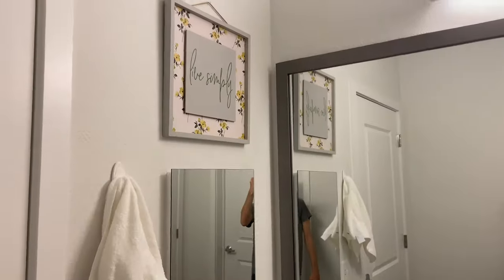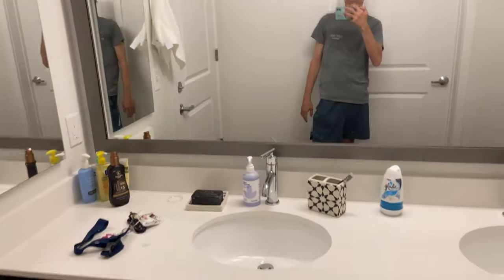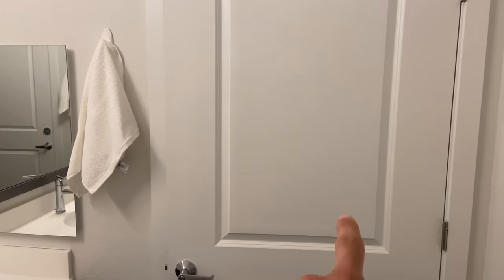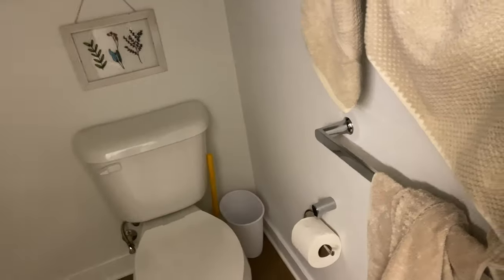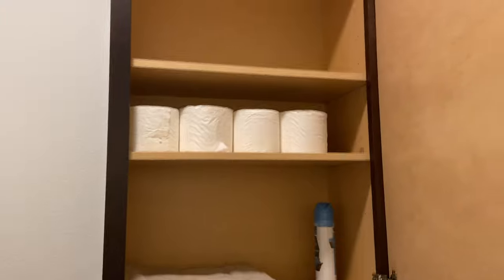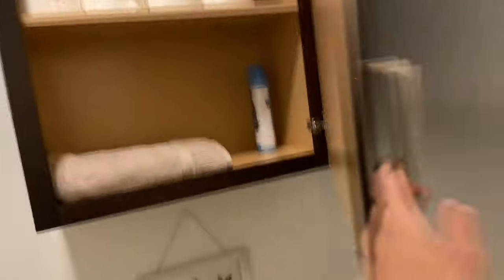So this is our bathroom — I'll just show you this part because it's not really a mess, but the toilet and the shower are in there. I have a whole wagon with my stuff in here still, but it's really nice. I haven't decorated it too much, but there's enough space — there's cabinetry up there, four shelves. We live in a two-two, so there's a lot of cabinet space.